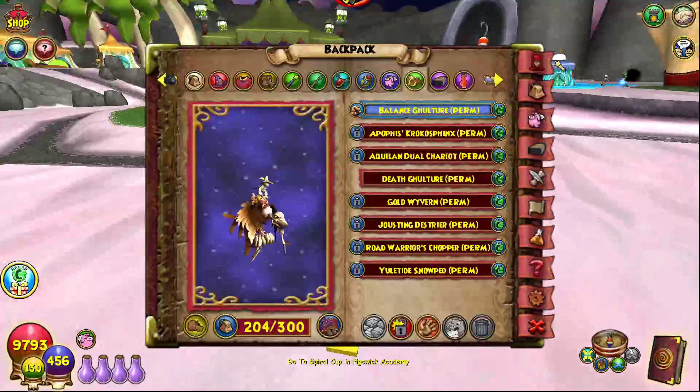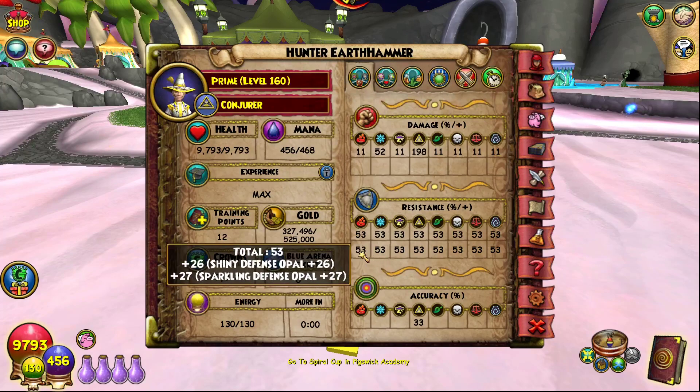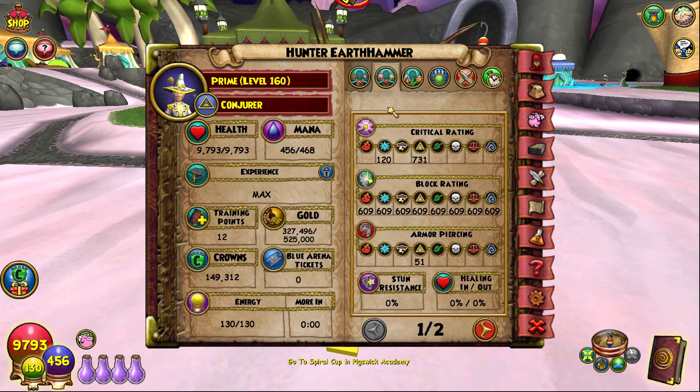otherwise you'd have one percent more damage. His current stats are 198 damage, 9793 health, 468 mana, and 53 universal resistance. We can increase the resistance with better defense opals later. Accuracy is 33, and damage would be 199 if we had the myth culture, but it's at 198 right now. Critical rating is 731, which is pretty high for the spirit schools.